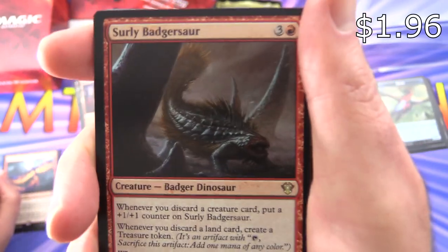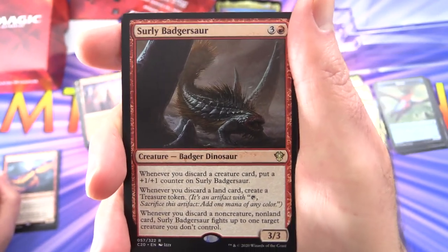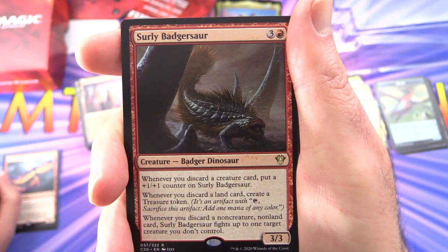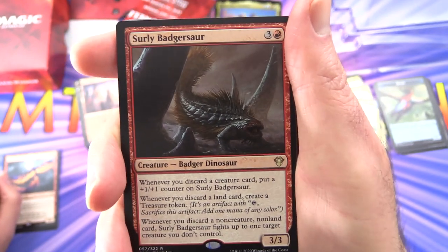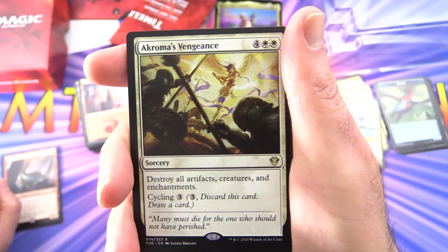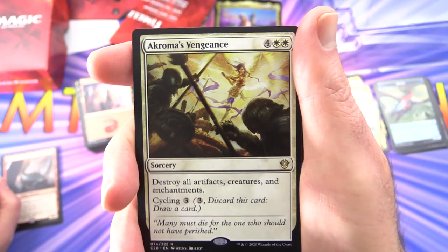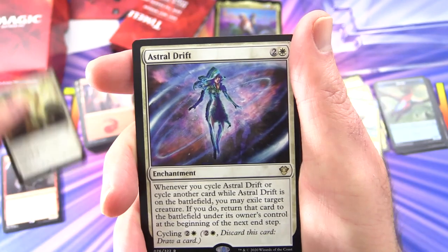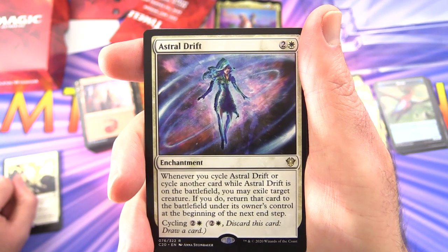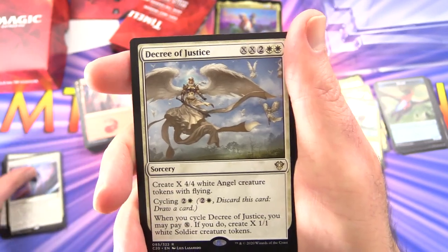Surly Badgersaur — creature badger dinosaur, 3/3 for 4. Whenever you discard a creature card, put a +1/+1 counter on it. Whenever you discard a land card, create a treasure token. Whenever you discard a non-creature, non-land card, Surly Badgersaur fights up to one target creature you don't control. Lovingly crazy creatures in this set — sort of ties in with Ikoria. Chromatic Orrery's Vengeance — sorcery for 6, destroy all artifacts, creatures and enchantments; you can cycle it for 3. Astral Drift — enchantment for 3. Whenever you cycle Astral Drift or cycle another card while Astral Drift is on the battlefield, you may exile target creature. If you do, return that card to the battlefield under its owner's control at the next end step.